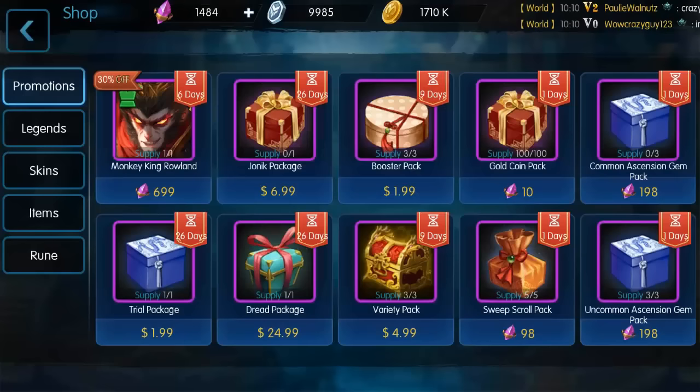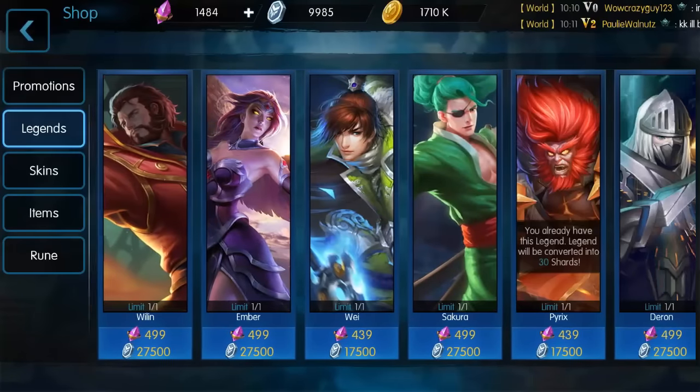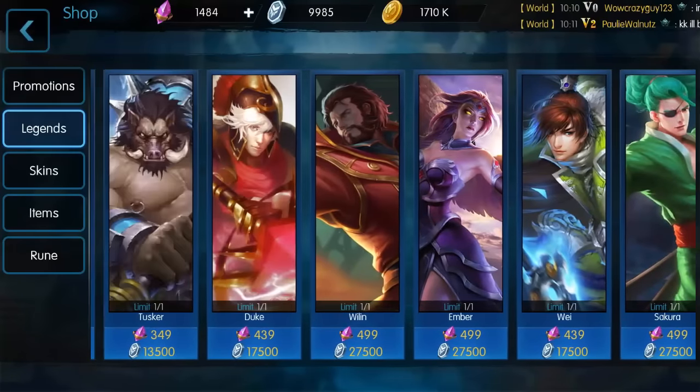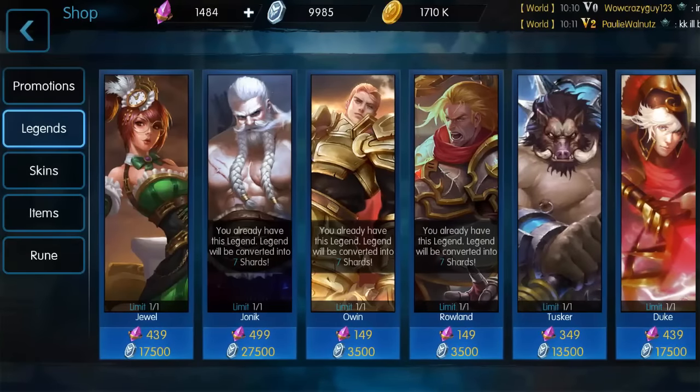I also wanted to pick up another skin for Dread. I've been using Dread a lot — I got really lucky and got him on a super summons. As you can see, he's not even in the regular shop yet, so that's pretty much the only way you can get him so far: from a super summons. The other characters you can buy with arena tokens and crystals.